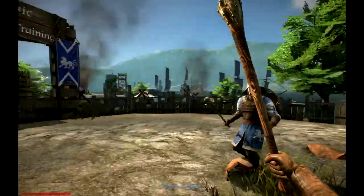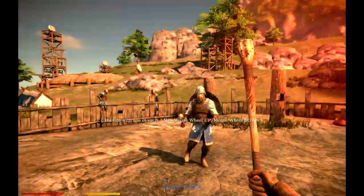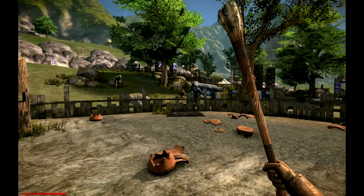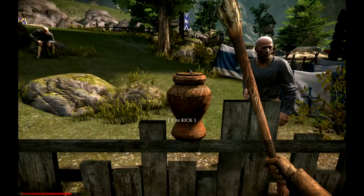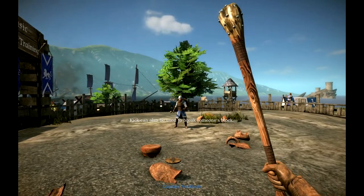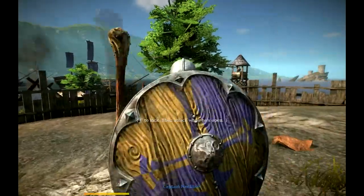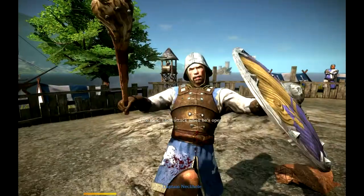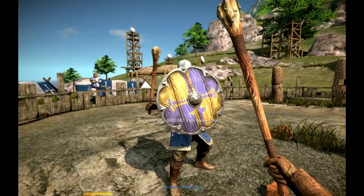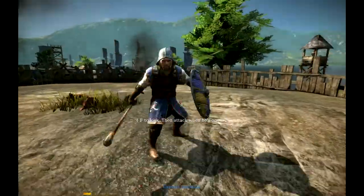Nice overhead! I'm surprised you could even say that after the bash of the brain I gave you. I'm gonna stab you in the face with my club, sir. Now stand down. Ugly crockery in my arena — kick it over. Kick can also be used to break someone's block. Try it on me. Your block is stupid. Your block sucks. Your block is annoying. Your block is made of doo-doo. Nice guard break — two more times. Your block is a doo-doo head. Your doo-doo will not be taken much longer, sir.